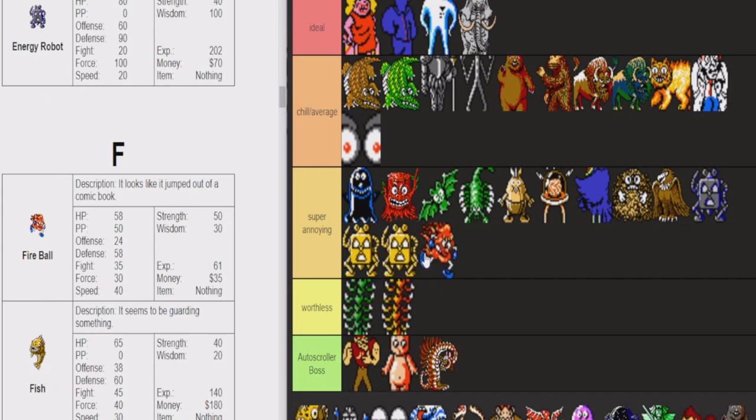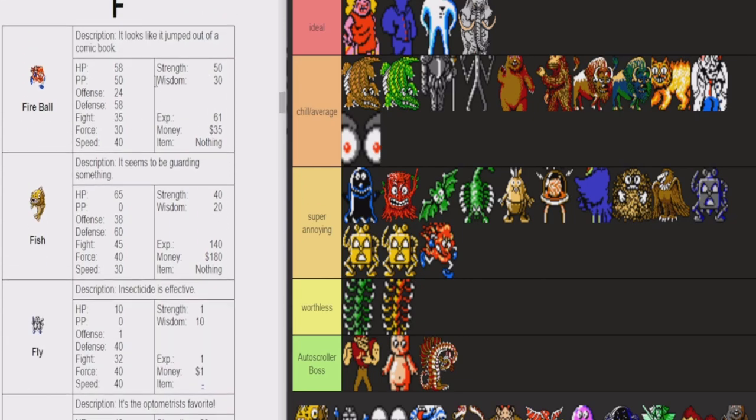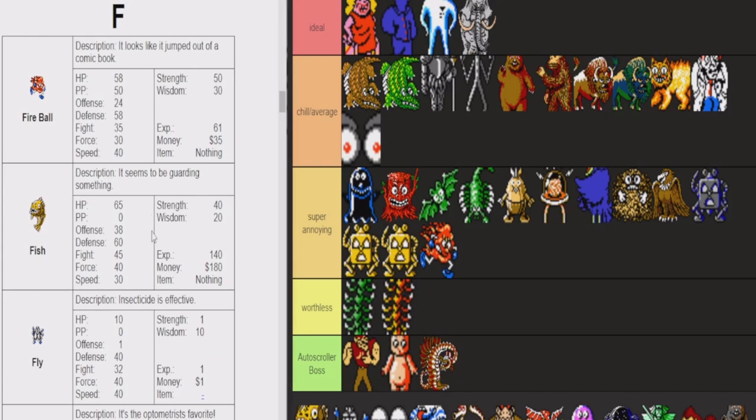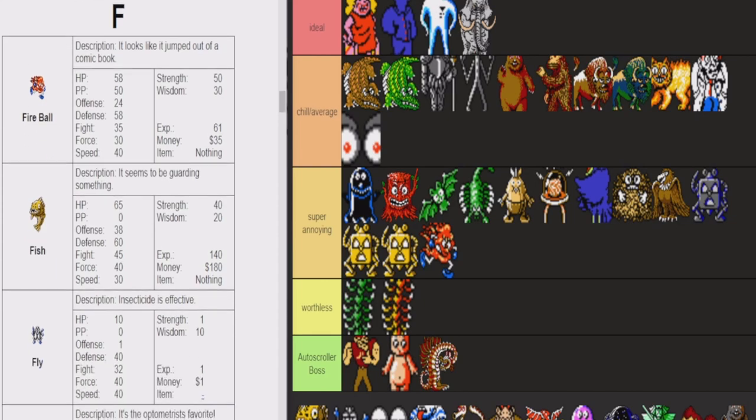Fireball — also super annoying. You generally don't want to be fighting a Fireball when you're going through Duncan's Factory with a level one Lloyd. They're just gonna use PK Fire twice and kill him in two turns even if he's guarding. So I always run from them. They are easy to kill — 58 HP is really low — but I generally don't like to fight them unless my Ninten is already a super high level.